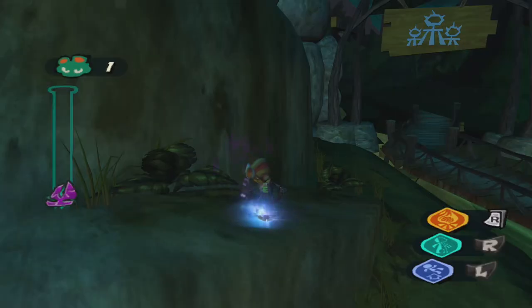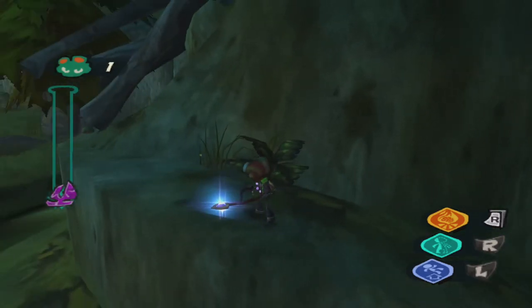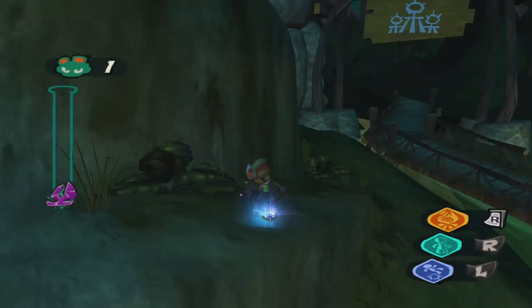Hey everybody, it's Dustin. In Psychonauts you get this dowsing rod that will help you find the deep arrowheads. I think I was making a mistake by not buying it — it was only 50 arrowheads. I would get that right away and use it to get the cobweb duster. From what I found, it gets you anywhere from like 20 to 50 or 60 arrowheads a shot.